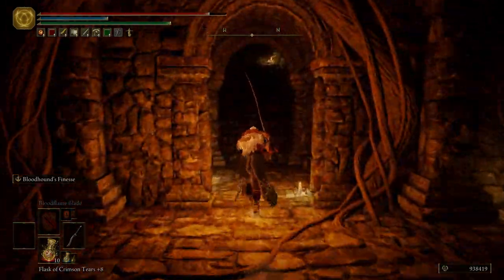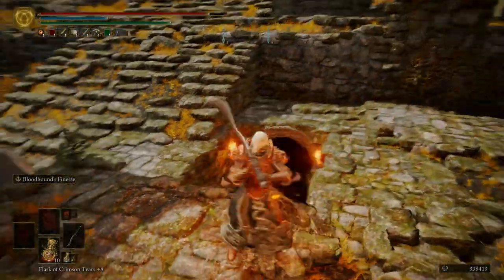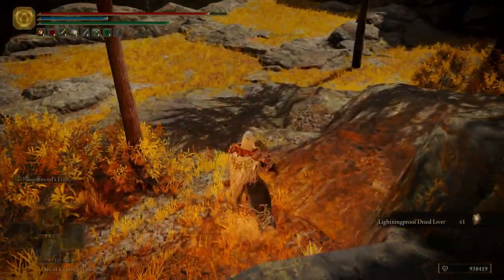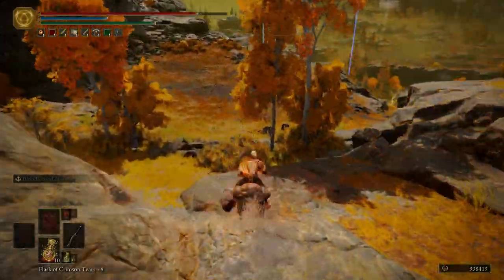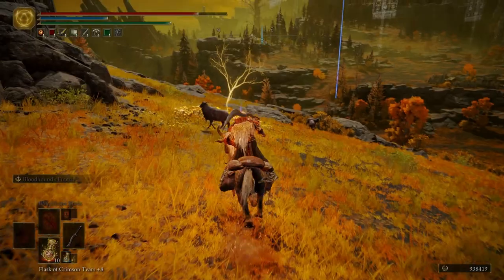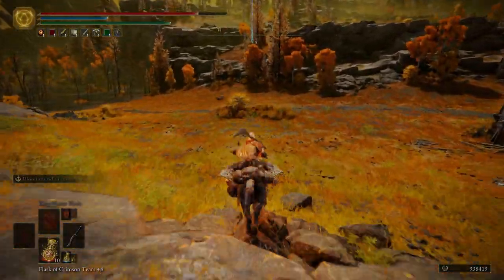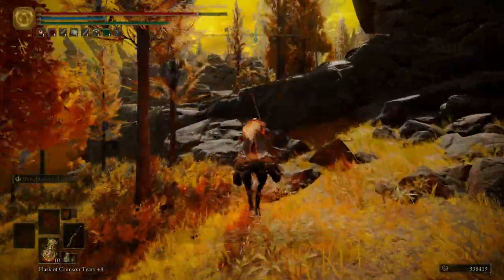Now that the Demi-Human Queen is dead, the majority of the Demi-Humans over here will be cowering, so you won't even have to worry about them. Right over here there is an item — we can fall down to it, scoop it up — just some lightning-proof dried liver, nothing too crazy. I'm going to head northeast and then come right down here where the grace is, by the Erdtree Gazing Hill. Scoop up a golden seed here. We actually want to go over to the northeast where I put this marker, and we're going to come up this left side — you don't want to go into that encampment towards the front or else you're just going to have a mess of ballista bolts being shot at you.